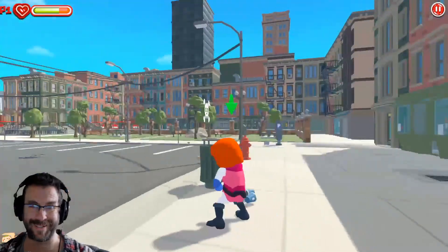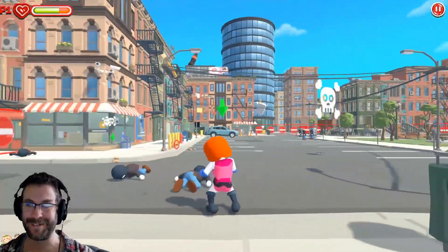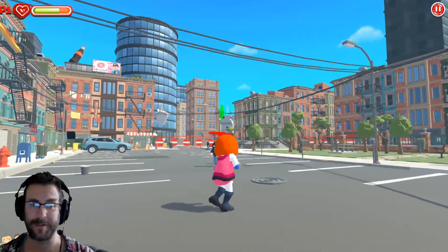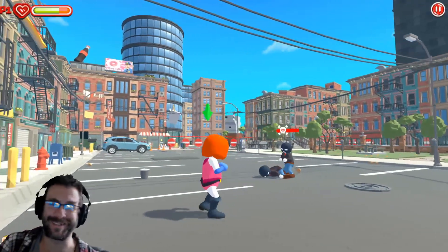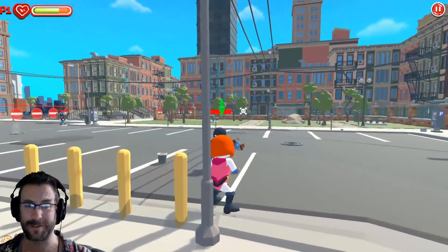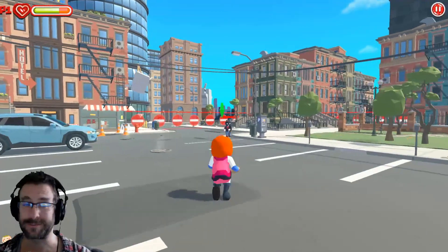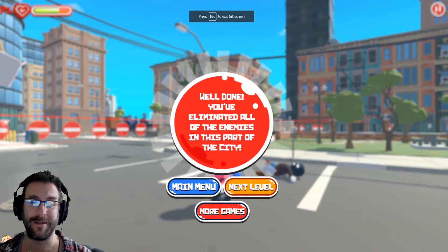I did it! I don't know what I'm doing. I have a rock — I do have a rock, so there's the red target in front of me. I think this is adventure mode; I think the other mode is like a fight. Got the wrong button. Yeah, right in the head! I eliminated all the enemies.